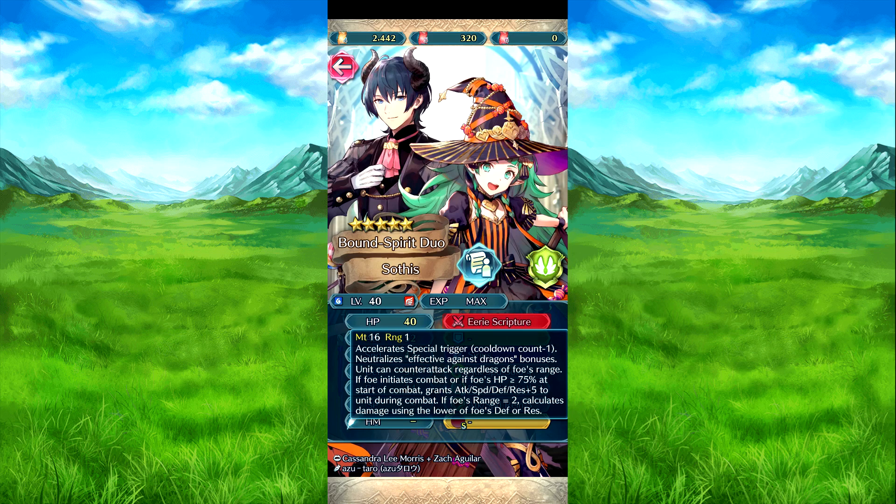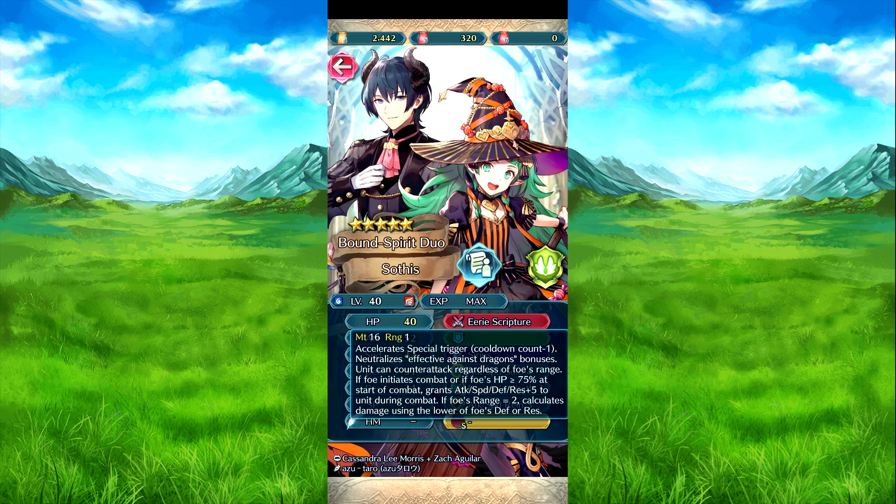Area scripture and special triggers are charge minus one. She has this encounter built in so can't have a person for trains if the foe is coming or their HP is 75% or above. During combat, attack, speed, defense plus five. If the foe's res is two lower, deals damage equal to the lower of the foe's defense or res. The damage calculation is one charge thanks to the weapon, boosted by 30% of her speed, then heals equal to the version of the damage dealt. Attack speed solo four: if not adjacent to an ally, attack and speed plus four during combat.